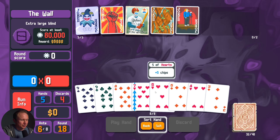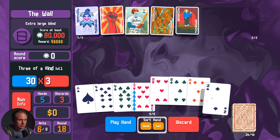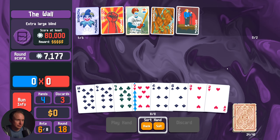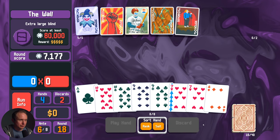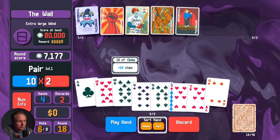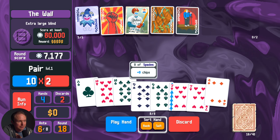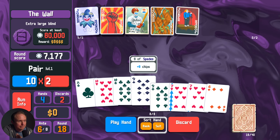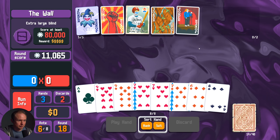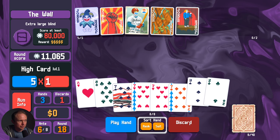But 80,000 is a staggering number to have to overcome, and this is a very bad way for us to start drawing it. I need, like, a 5-of-a-kind 7s — that's the only thing that saves us here. We have hands. I think we play 2 pair here. I don't think anything other than a perfect 7s hand does anything for us.